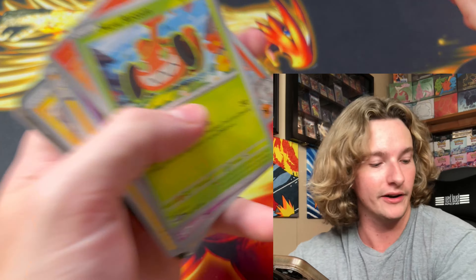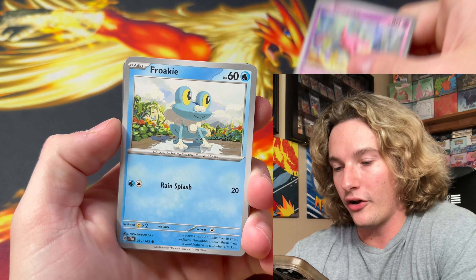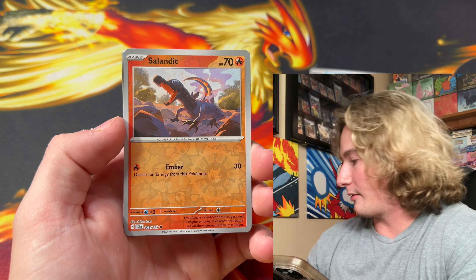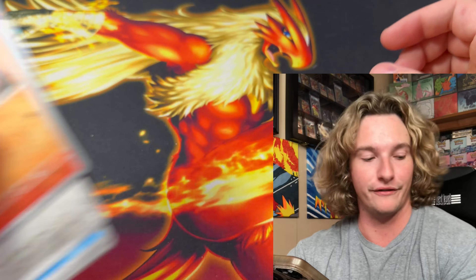Do we have anything in this pack? We have something. Rabu, Moerodum, Talonflame, Salazzle, Lantern. Come on baby, we have something in here. What is this? The Crabbominable in a Noctowl. Look at this card — this card is sick. It's super white. It looks like Crabbominable is doing some freaking cocaine. That card's really nice.